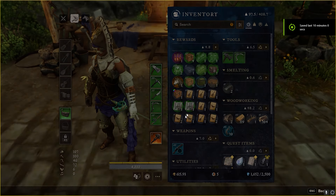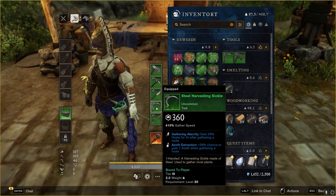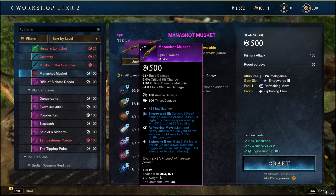I didn't farm all of these materials. I actually bought a lot of them from the trading post. So it cost me about 1,000 gold for this rapier, which is a crazy good price. The only downside is that you do need 100 weaponsmithing to make it yourself. But other people can make these and sell them too, so check the trading post, guys. You might find some crazy good 500 gear score weapons on there.